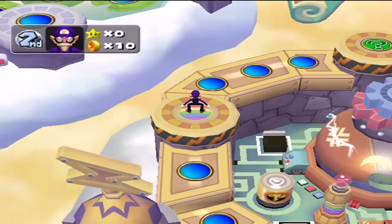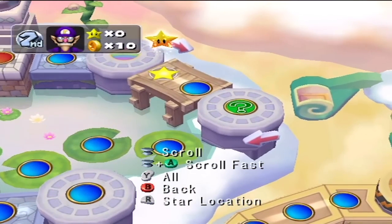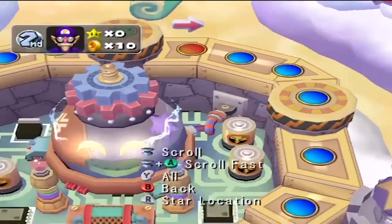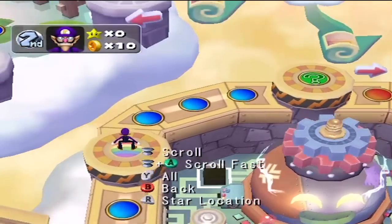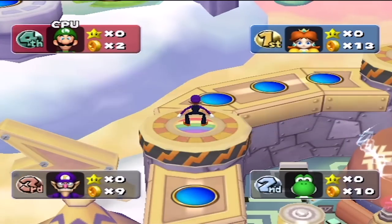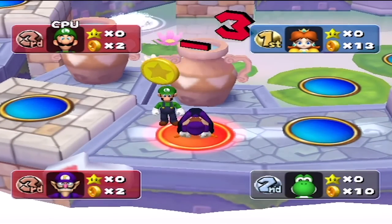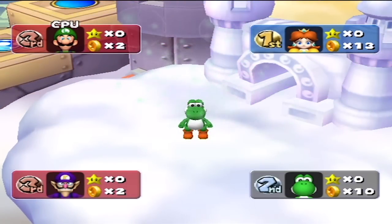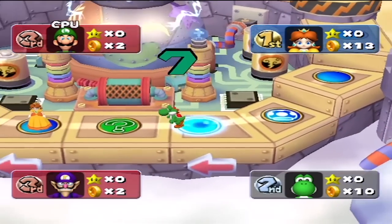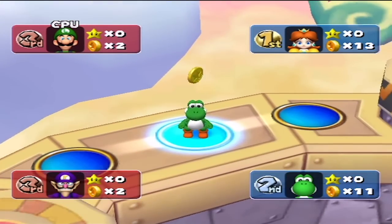All the different quadrants have different board events on them, and the star space can be in any one of them, so you have to move about the board. If you don't pay the five coins there are random events that can change your quadrant, but you have to land on them. This board is kind of bland - even though it's a rainbow, the aesthetic isn't really that impressive. Are Luigi and Waluigi gonna be on a team to start? I think they might.